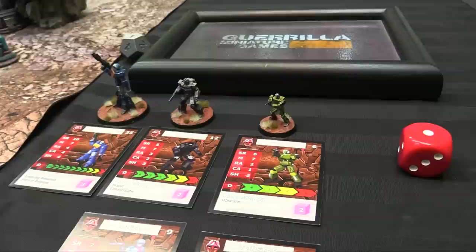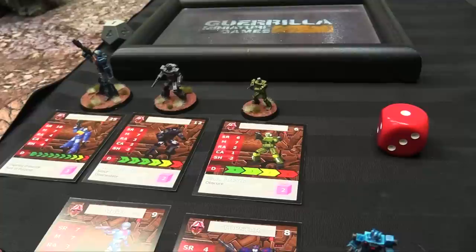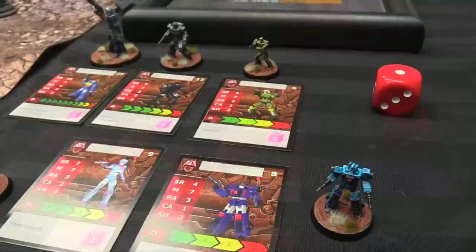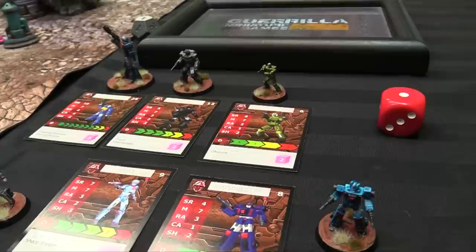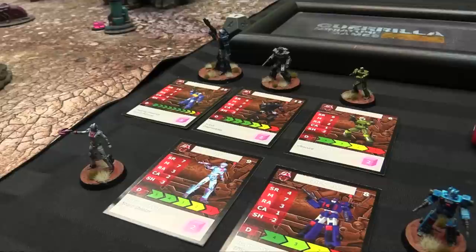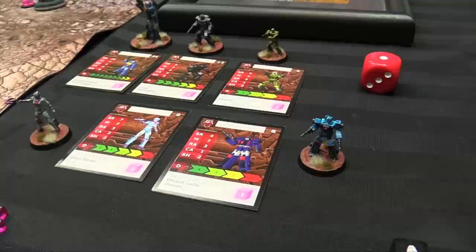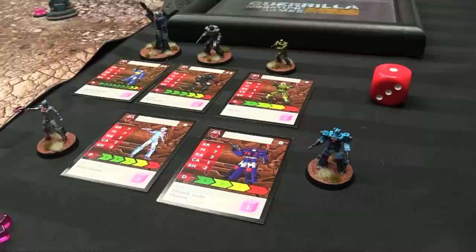Aegis has strategy rating six, movement seven, range combat two, close attack one, only two shields, and four health boxes — much squishier. His Obscure passive gives him an additional shield die against ranged attacks, so effectively three shields against range. Same with Top Star. Angel is nine points, strategy rating seven, movement seven, range attack three, close two, shields three, five damage boxes, and Sharpshooter — a passive that lets her re-roll one range attack die every turn.